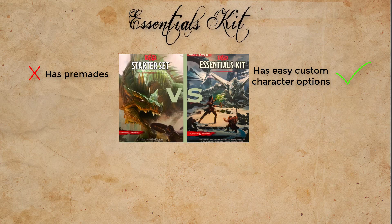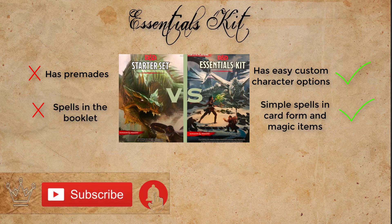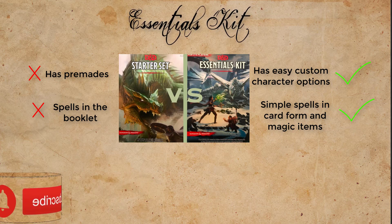There is a book with sample spells and magic items. People want magic items and people want to use spells, but they think they are too complicated, so they don't include them. It's the same as in the starter set - they don't really include magic items at all. And my players want loot. They're like, 'Oh, I heard D&D has loot, I heard there are magic items in the world.' And then there are no magic items at all. The Essentials Kit also has several cards.